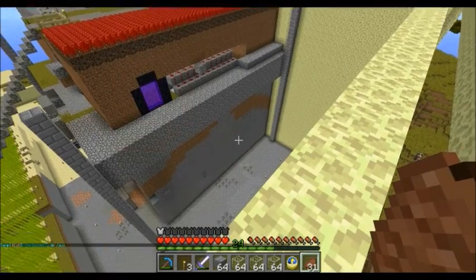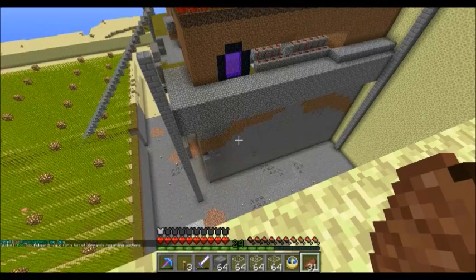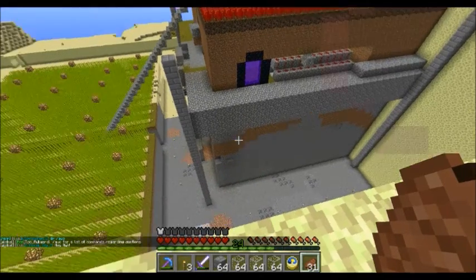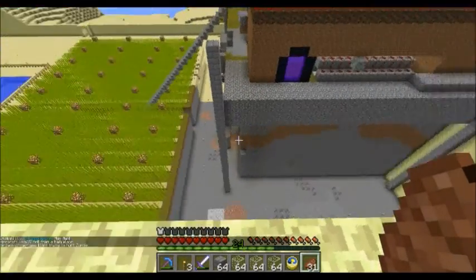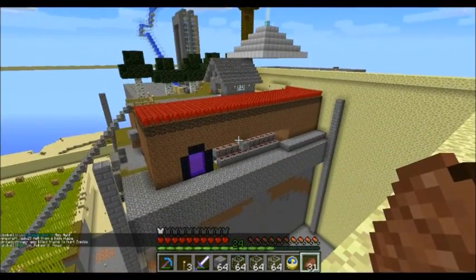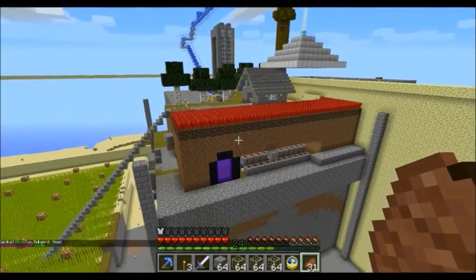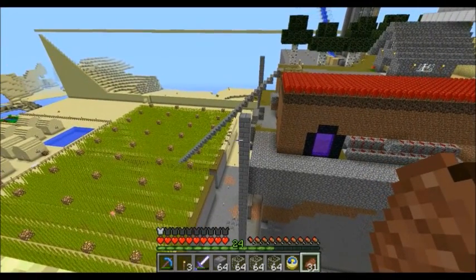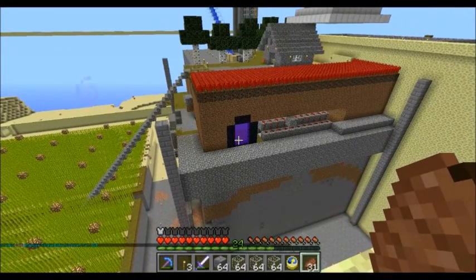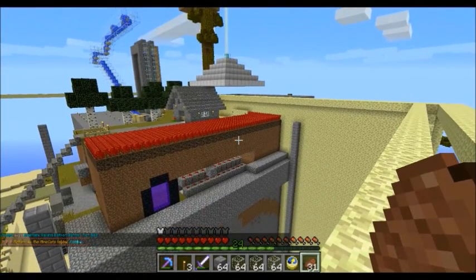Below that I've got a farm for carrots, potatoes and wheat, and below that I've got a chicken thing set up for eggs, and below that are animals — they're actually way down there at ground level or just a little bit lower. What I'm going to do is build these pillars all the way around, then glass in the whole area, then make a level for each one and redo all this — get rid of all this ugly dirt and cobblestone. It'll just be glass and stone brick.